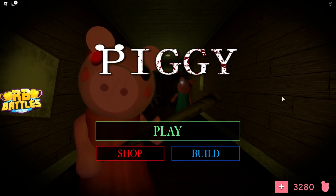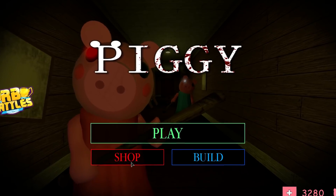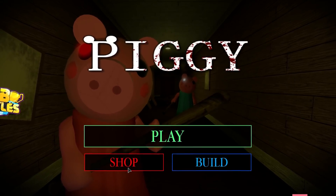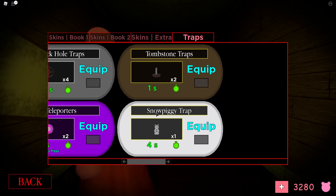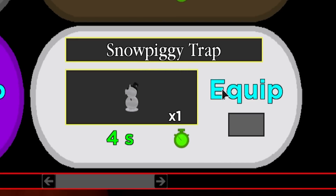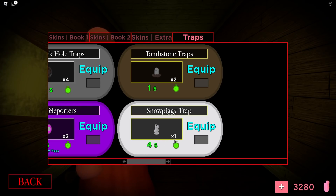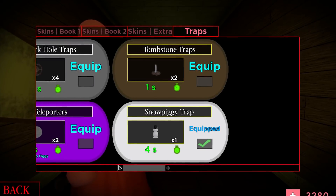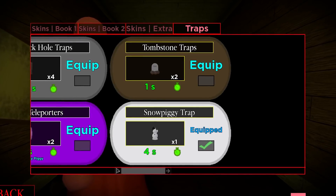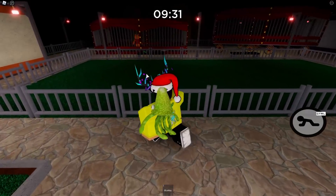Once you've actually followed all of those steps, you have to head back on over to the main Piggy page. This only works inside of Piggybook 1, so make sure to actually equip this brand new trap inside of Piggy 1. Inside of Piggybook 2 the trap actually appears, but if we scroll on over you guys can see the brand new snow piggy trap. Look at how beautiful this snowman looks — and it looks like we only get one, so we're going to have to use this very smartly.